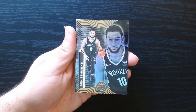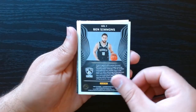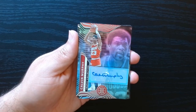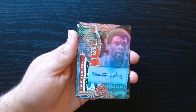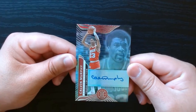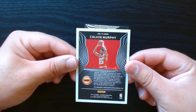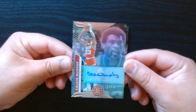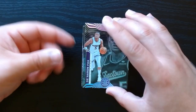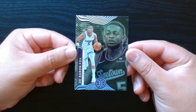Hey, look who we got — Ben Simmons. Illusions is always a set that I like. This one's backwards already — we got an autograph right off the bat. We have a Calvin Murphy Trophy Collection for the Houston Rockets, so he's an OG. That's an old-school autograph — not the one I would have wanted, but I'll take it.